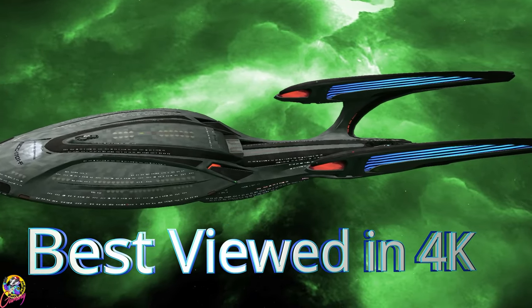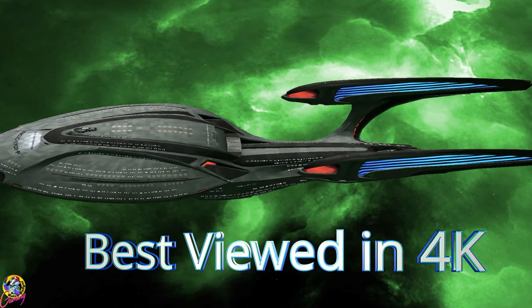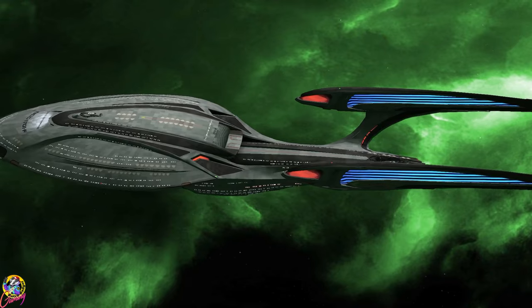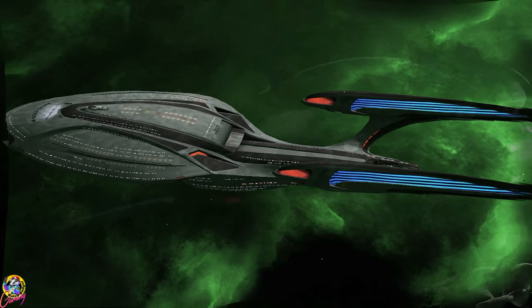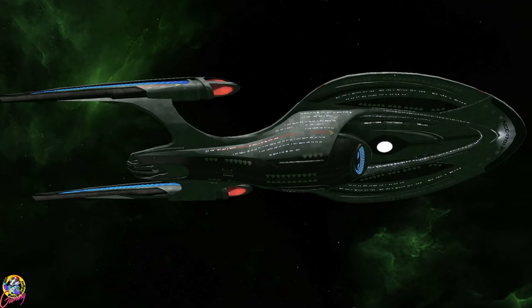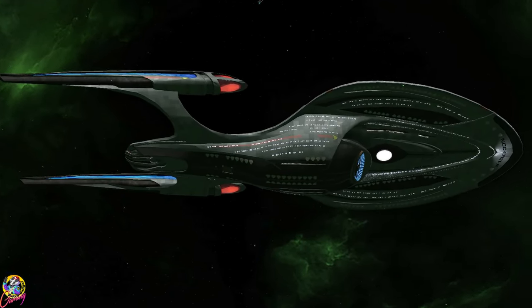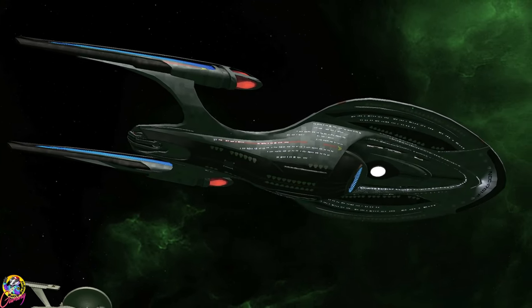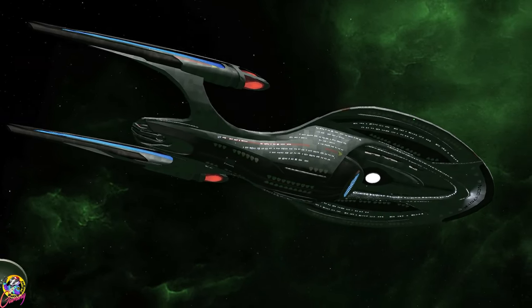Hey guys, Retro Badger here. In this video we're going to put every canon Enterprise up against Nero's ship, the Narada. Now that ship is an absolute beast — it is almost like Borg cube strength. So will all of the Enterprises throughout history be able to take it down? Let's find out.